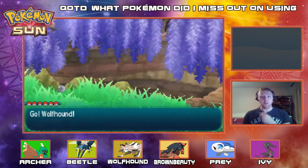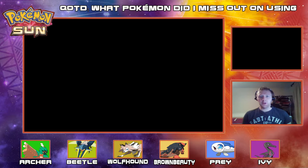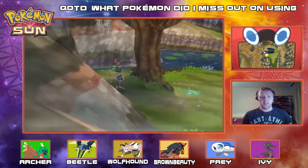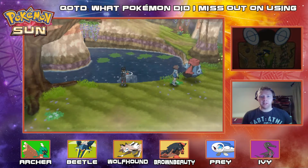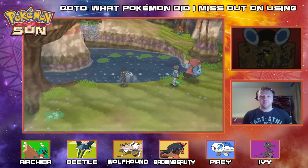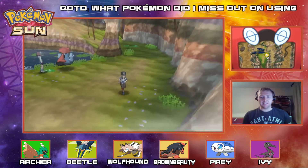We come across a wild Ribombee which we've caught already — we have one of these — so we're going to run away from it. No need to waste our time with that. I can see an item over there. I think that might be the nectar for Oricorio for Poni — because we haven't seen that just yet. All these meadows seem to have these nectars. It's the purple nectar, the one we were missing. Nice that we picked that up.